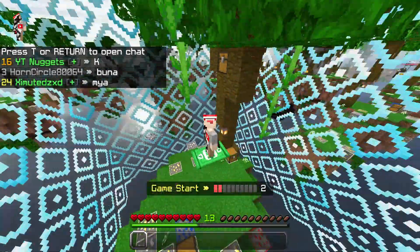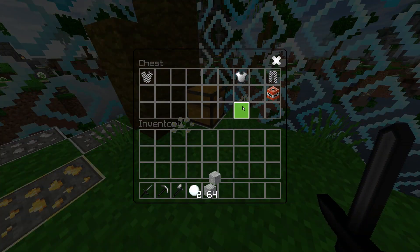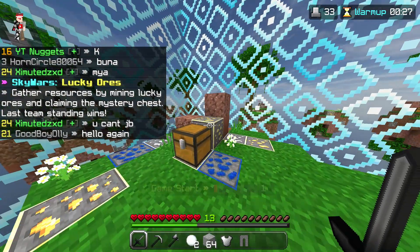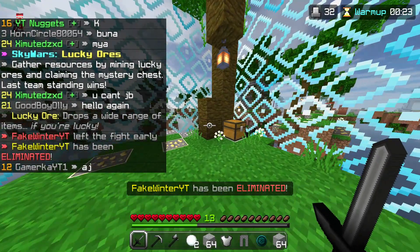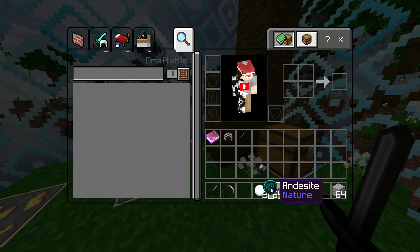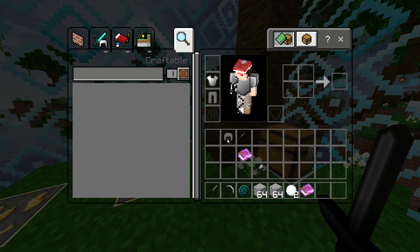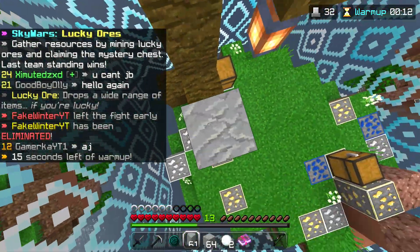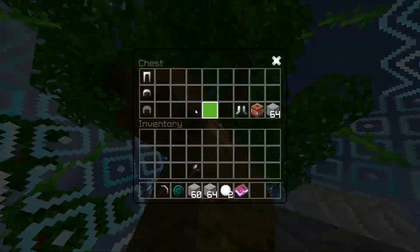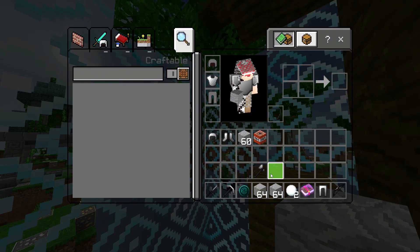Hey guys, welcome back to another video. Today I'll be showing you the top 5 best droppers for MCPE, Bedrock and Windows edition. A dropper is a type of mini game where you fall from a really high distance and you have to dodge obstacles when falling down so you can land on water to save yourself. It's very fun and today I'll be showing you my personal favourites. I'll link free downloads in the description so you can download and play them.